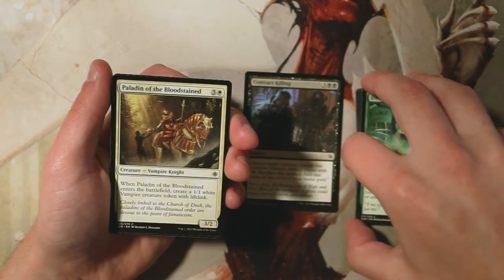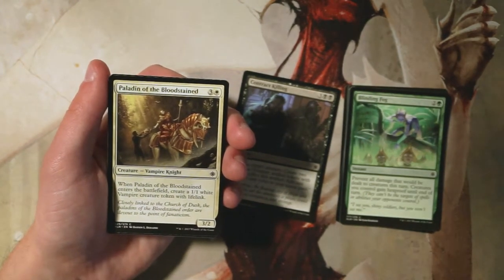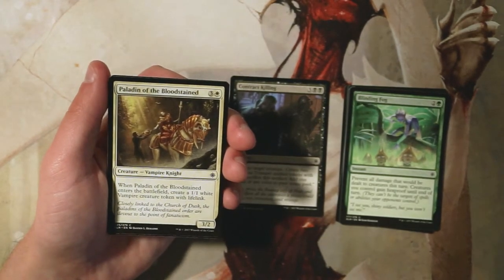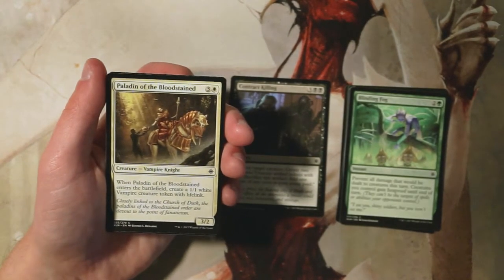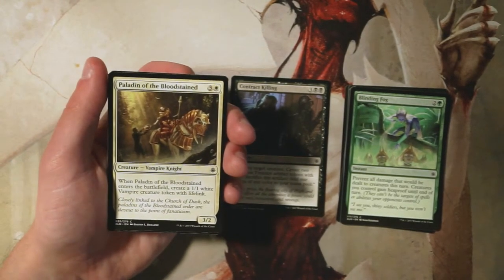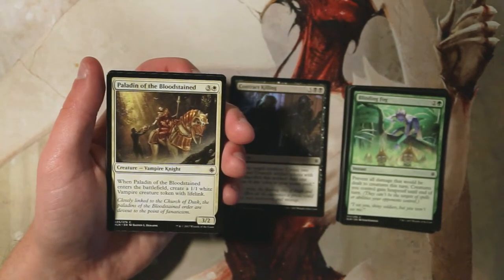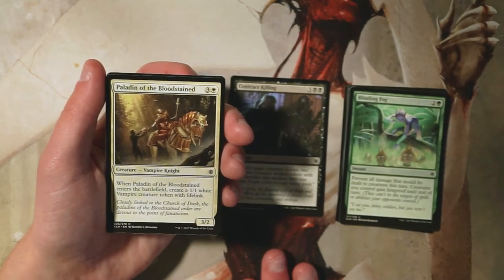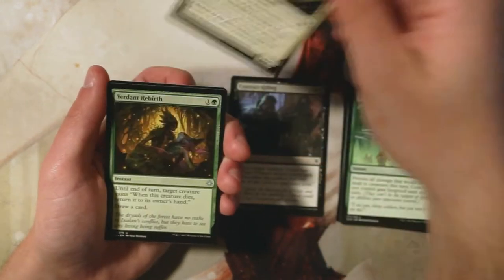Paladin of the Bloodstained is a 3/2 for three and a white. When it enters the battlefield, you create a 1/1 white vampire creature token with lifelink. This is a classic two-for-one — you always get two cards for the price of one, and splitting damage across two creatures is great. There's also a lot of synergy with vampires in this set, so I really like it. I'm not sure I like it more than Contract Killing, though — Contract Killing is obviously a great card, so I'll keep them in the same pile for now.